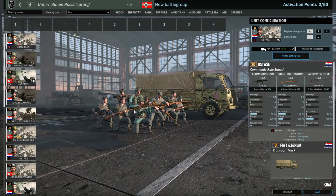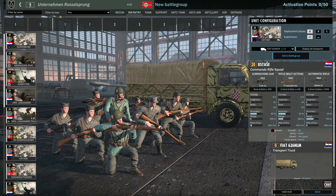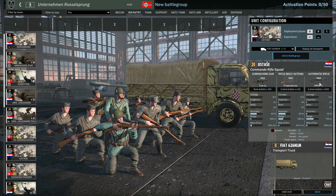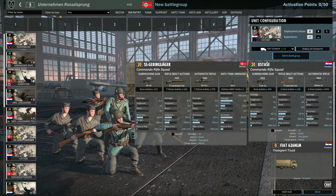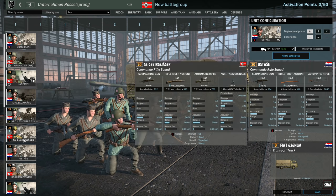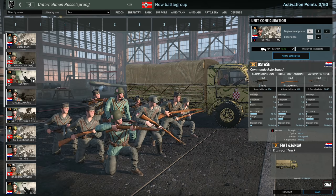Then there's the Ustache — a 12-man squad with a similar rifle/machine gun layout using the Carcano and Bretta, plus an extra MP40 for a little close-range damage. Compared to the SS Gebirgsjäger these are basically exactly the same, just one extra dude and no AT grenade. You get 9 in A, 15 in B, and 27 in C.